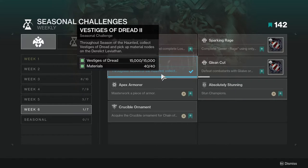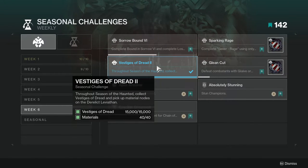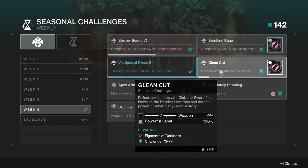For Vestiges of Dread 2, throughout Season of the Haunted collect vestiges of dread and pick up material nodes on the Derelict Leviathan. This shouldn't be too hard if you're actively playing and picking things up. If you're not playing that much it might be a little annoying, but even playing only twice a week I still completed it.